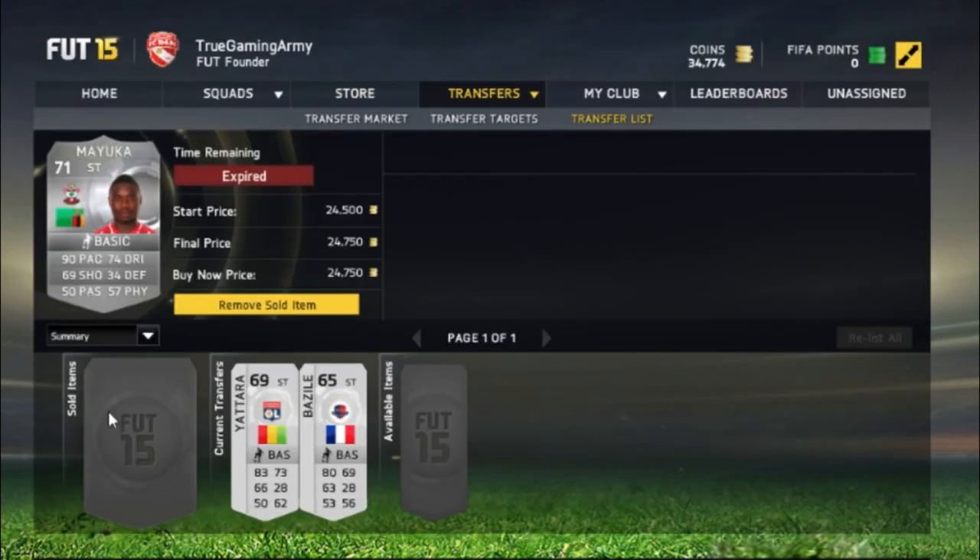So those are the packs. Oh my god, it's sold! Mayuka has been sold. Oh yeah, we got 34,000 coins to play around with.